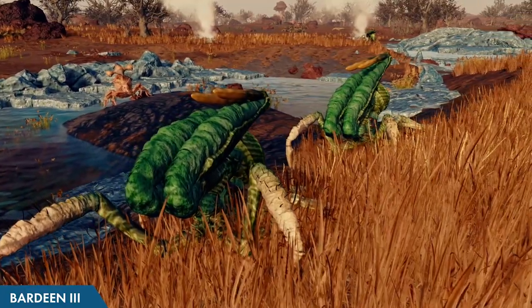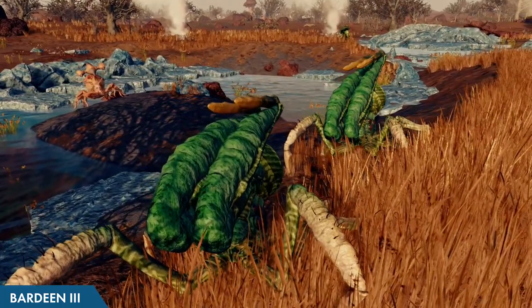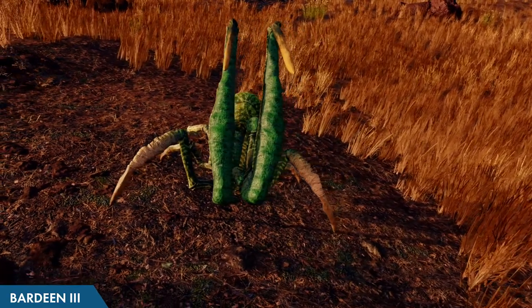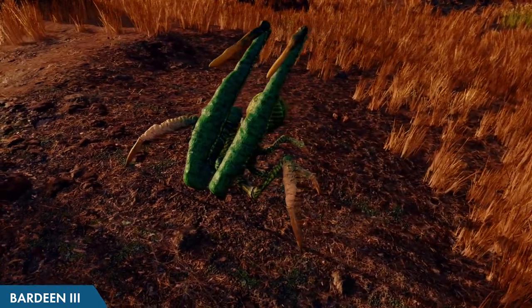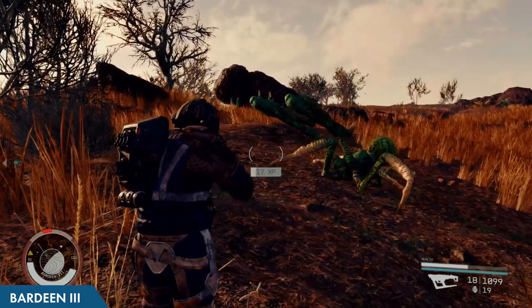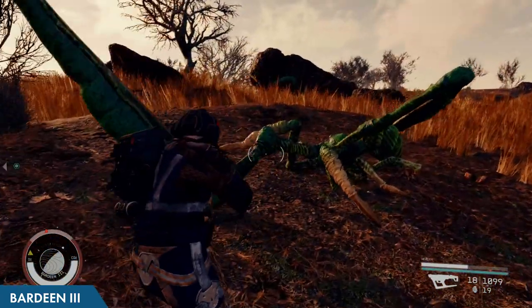Spider wasps are another reserved creature which travel in groups and have deceptively long range. When provoked, they can use their two incredibly long arms to attack and remain at reach. Their primary resource dropped is amino acids. These things are so creepy looking, I hate them so much.